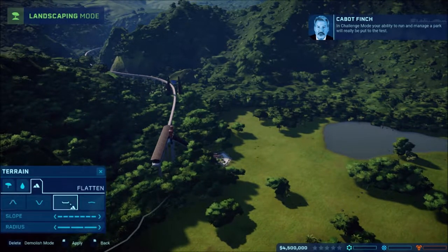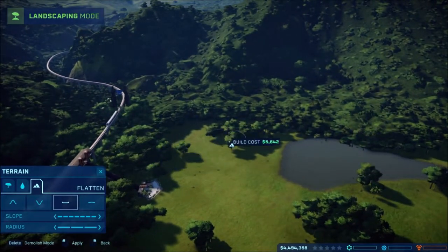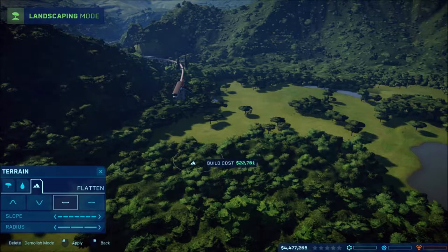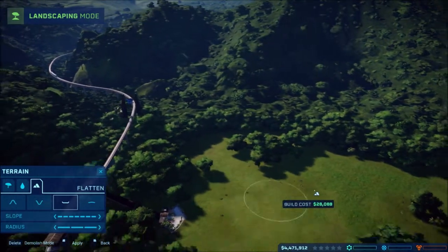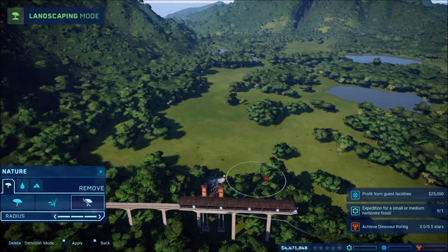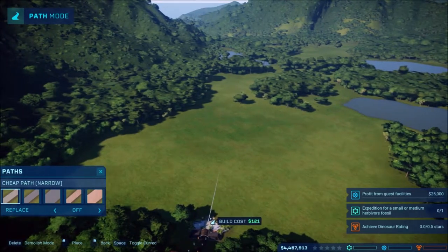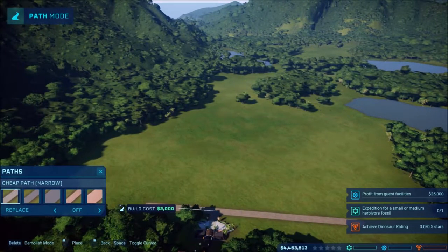I plan on starting off by flattening out the ground in a big radius just so I have some area to work with. It's going to waste money at the beginning but just to get me set up and going. Then I can spread it out as we go. There we go, we got a starting position. Let's do some trees as well just so I can see what's going on. I'll start off with a path - just normal size paths.